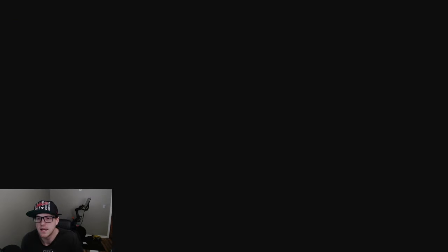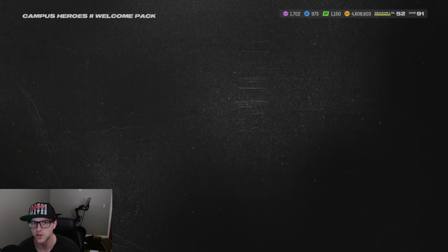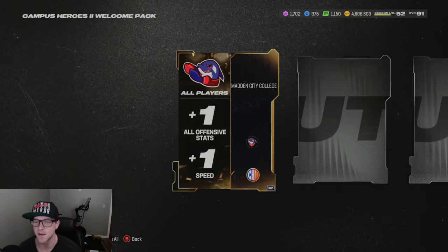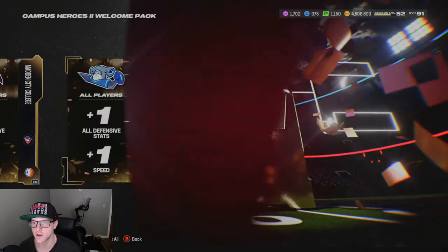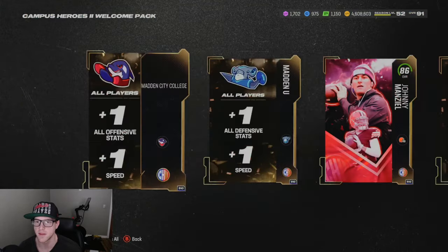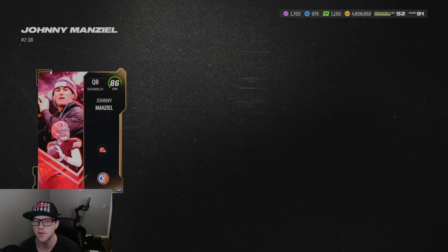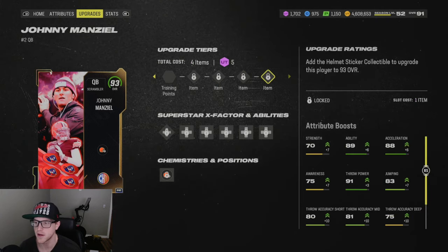So you should get a free Johnny Manziel — similar to the RG3 from the first Campus Heroes. When you log in you're getting a welcome pack. There we go — I backed out purposely just to go back in to get this welcome pack to show you guys. This is a sick animation. If anybody was on right when it dropped, the animation was broken and that was actually painful. But this is pretty cool — I think this might just be the champion 94 animation. He can be boosted all the way up to a 93 in his stats.